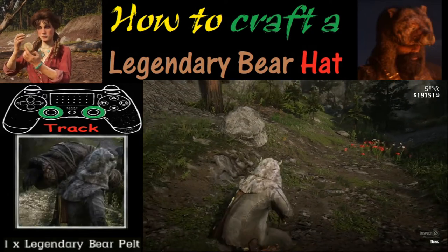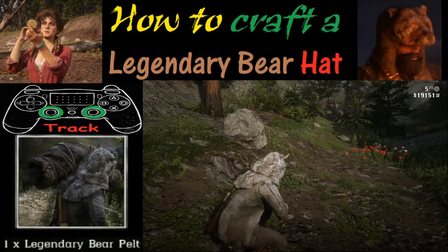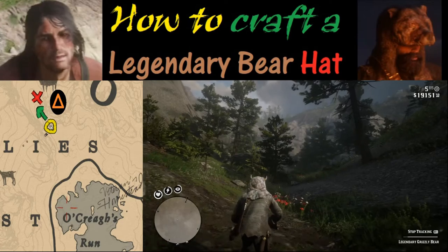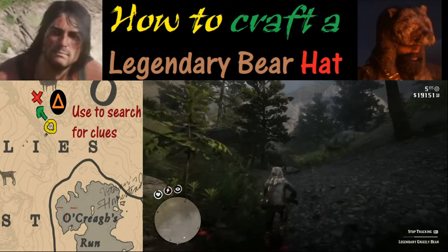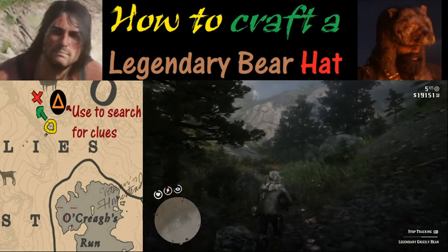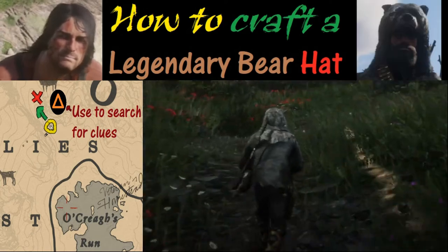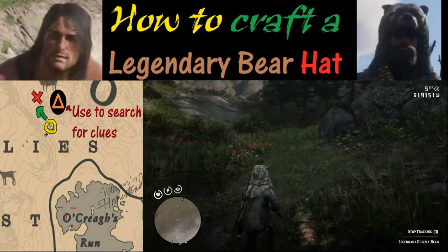For all of these hunts there are three clues, but for this one we get lucky and circumvent clue number three, going straight for the bear, which is right where the red X is on the map.